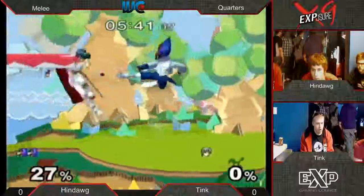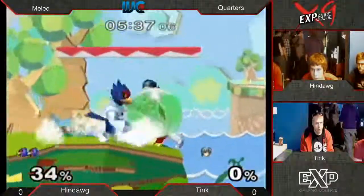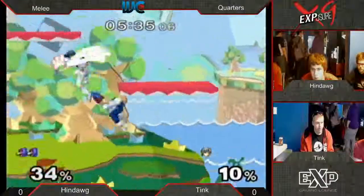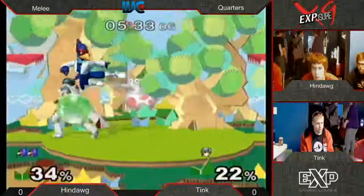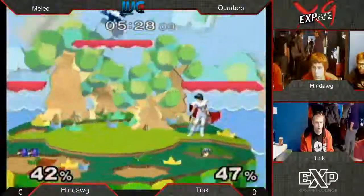I don't know if he was trying to wave land grab right there - he was a little late on it so he backed out. Goes for the hard read on the forward smash instead of waiting it out, trying to close that stock out early. Very safe of Hindog to just tech in - he is not missing anything right now. This pressure is insane.